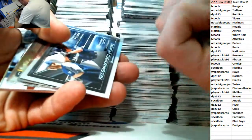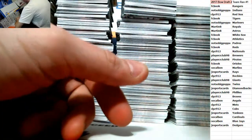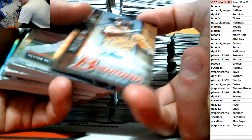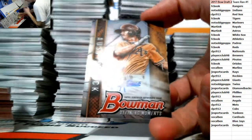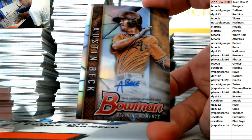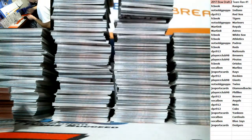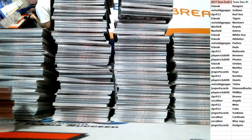He won't be doing inscriptions for long. Morgan Cooper for the Dodgers. 101 Bible inscriptions — there you go. Kyle Tucker out of $399. Nice auto here — Austin Beck out of $99 for the Oakland A's on the Defining Moments insert. FC Book killing it. Austin Beck — very nice.